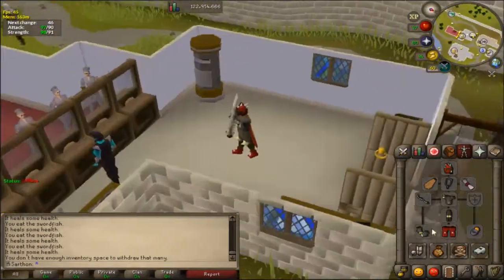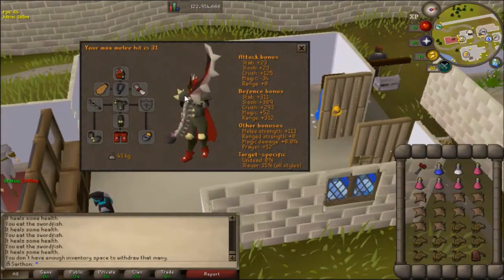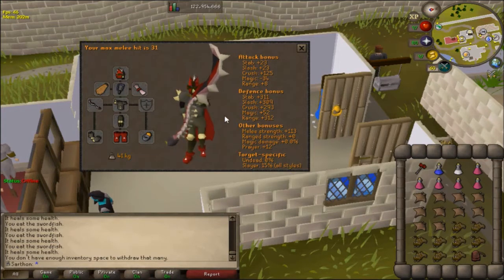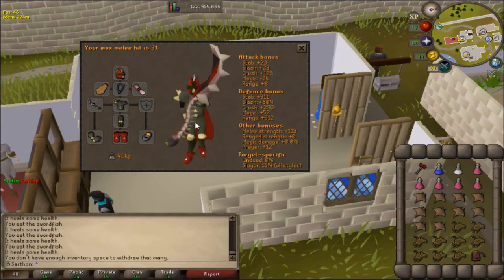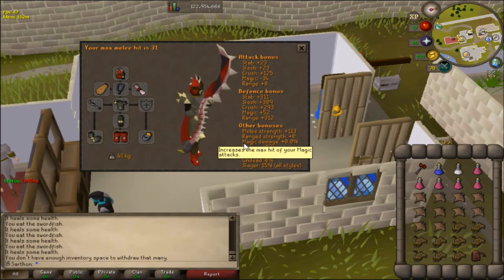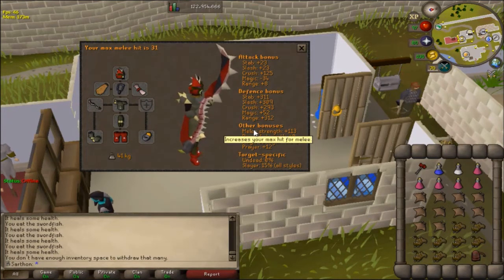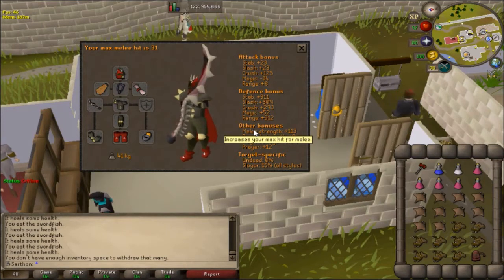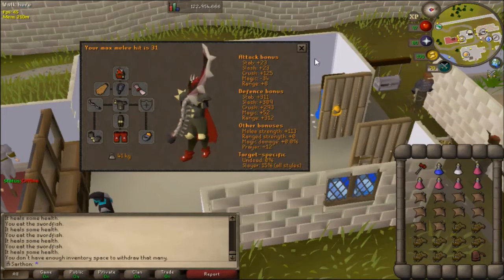For an Iron Man setup, if you don't have a spectral, you're going to want to use a bludgeon. If you don't have a bludgeon, you're going to want to use a hasta. And if you don't have a hasta, you're going to want to be using a whip. The good news is that Cerberus has really low defense, so you don't have to worry too much — you can still kill it with a whip. It's just weak to crush, so the damage from the bludgeon is fantastic, better than the hasta. It's two-handed so you can't use a spectral, but bludgeon's where you want to go.